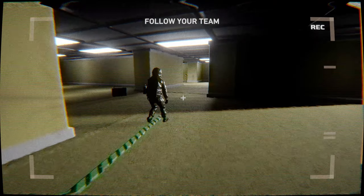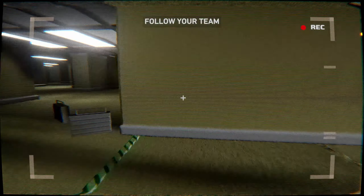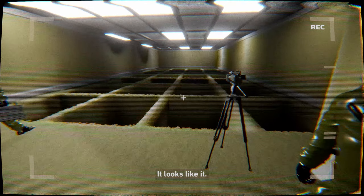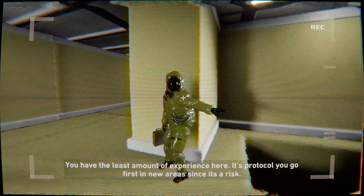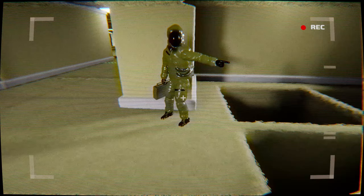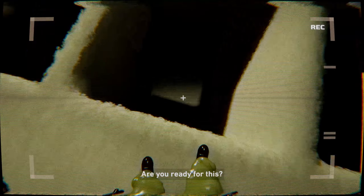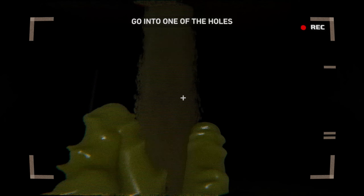We're close to the site. Does the first level have anything in it that could harm us, or is it just these weird rooms? God damn, look at this. Are the holes cut? It looks like it. Alright new guy — you have the least amount of experience here. It's protocol you go first in new areas since it's a risk. We're still going down there with you, but you'll be going in first. Great, I'm the guinea pig. We'll set up our ropes so we can climb out. No matter what happens down there, we have your back. I'm just looking for a good hole to go down in.